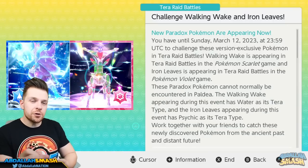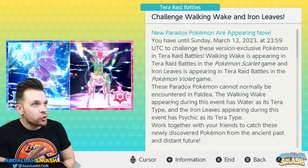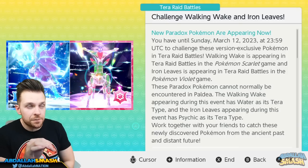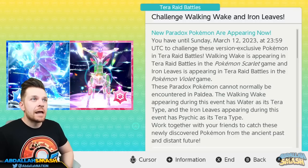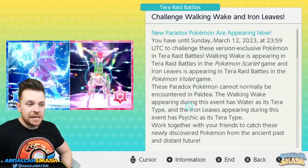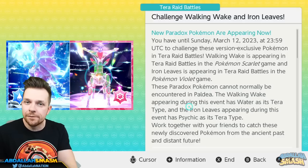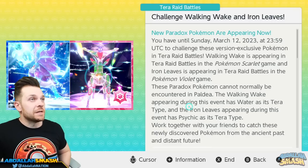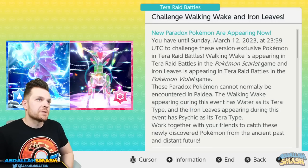We're going to start this tutorial by teaching you exactly what's going on with this Terra Raid event. There are two brand new Paradox Pokémon available until March 12th, 2023, so you have a few weeks to get them. They are five-star Terra Raid battles, meaning you don't necessarily need the absolute strongest counter. Odds are you already have level 100 Pokémon in your boxes from previous raids.